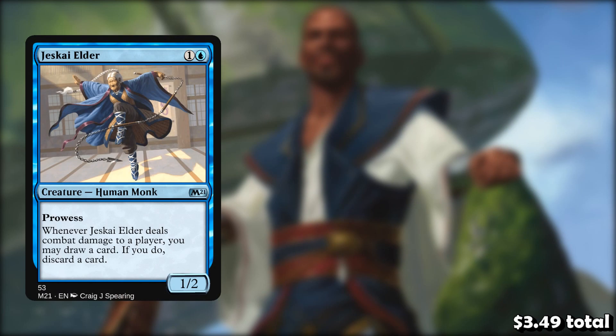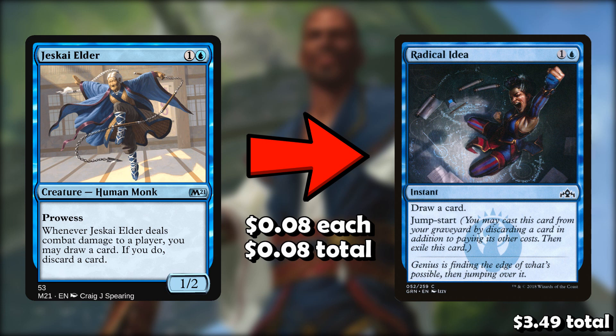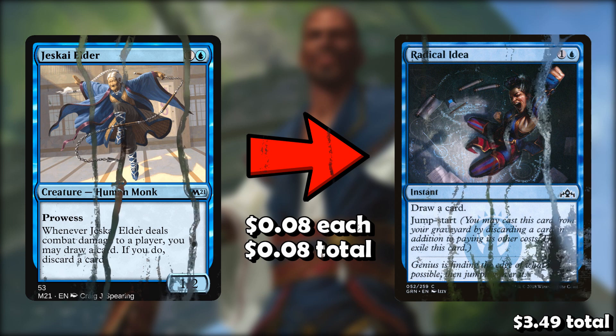We're also going to take out the other Jeskai Elder for one Radical Idea. The big problem with this deck is just not enough card draw spells, and Jeskai Elders is okay in blue-red but not in mono-blue. Cutting this mediocre payoff for an extra card draw spell is something we need to do to make this deck more consistent. Radical Idea is pretty good because we get to cast it twice — we cast it and then we get the jumpstart. So we're only adding one card to the deck but we're basically adding two instances of card draw.